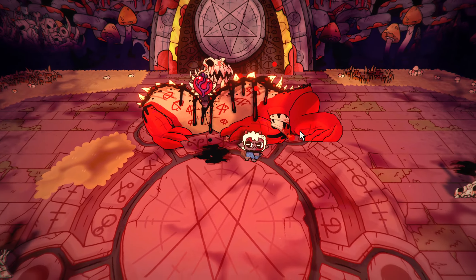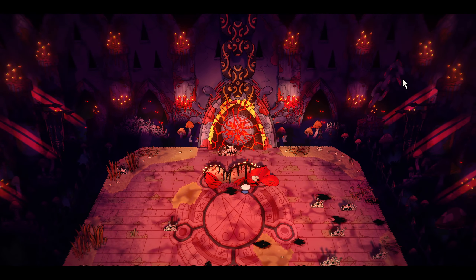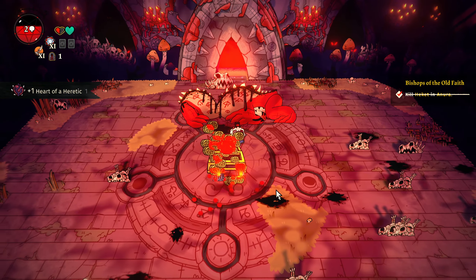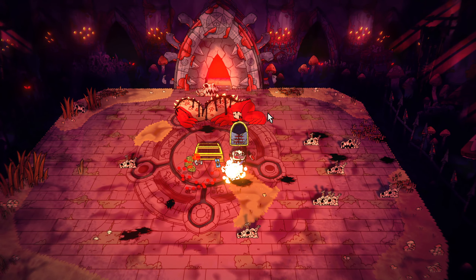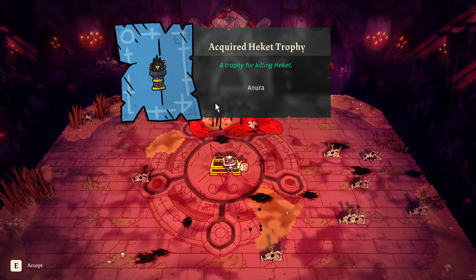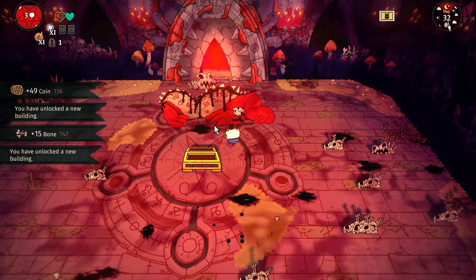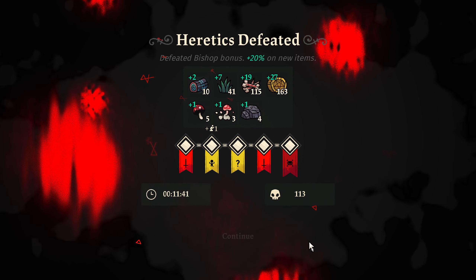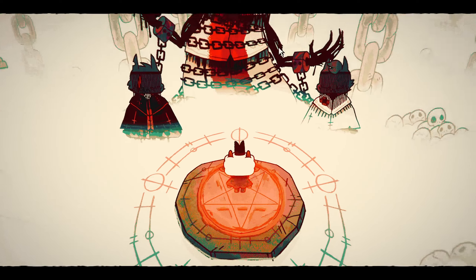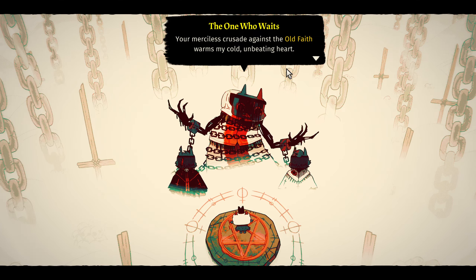We got a Heart of a Heretic — my second one of these, which gives a little permanent buff to your gameplay. We're breaking the chain that is sealing our deity. Every time you pick up a decoration it takes you into a menu to show you where it's unlocked, which doesn't really add anything and just takes more time. Let's go talk to our deity — it's kind of like a cat from what I've gathered. All of the deities have been based after creatures of some sort — that boss was a frog.